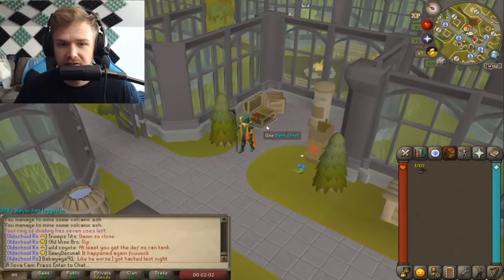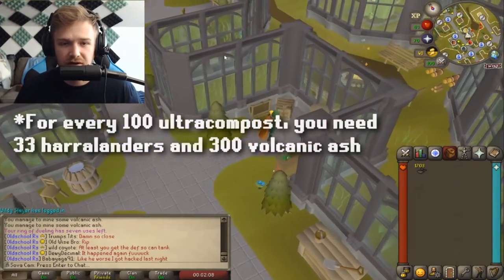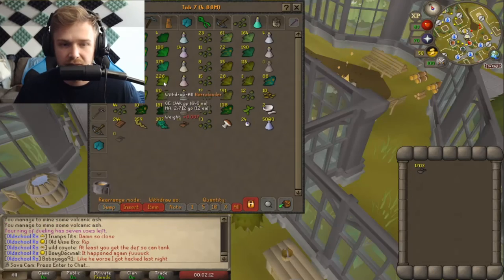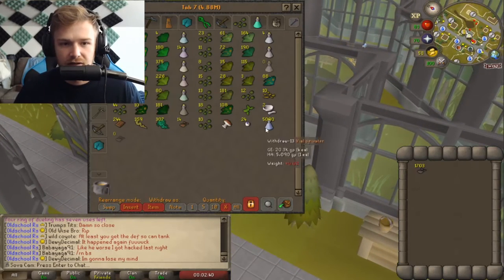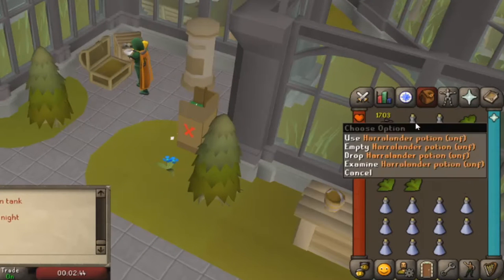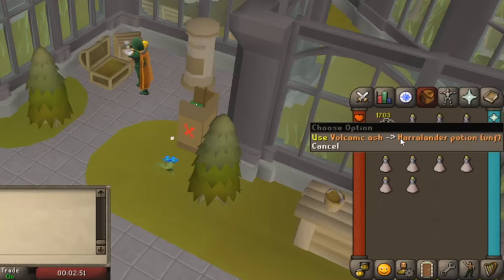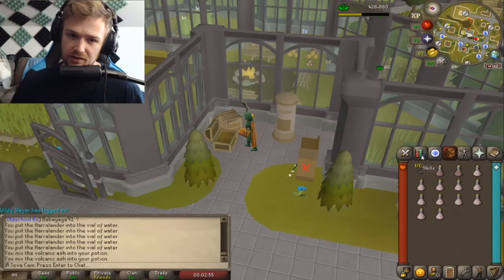Now that you have your volcanic ash, you're also going to need a bunch of Harlandars — hopefully you have a bunch just laying around, as you need to make Harlandar potions unfinished to mix with your volcanic ash. Basically what you're going to want to do is take out your Harlandars and your vials of water, mix the Harlandars into a Harlandar potion unfinished. You'll do that relatively quickly, and then after that you just mix your volcanic ash with your Harlandar potions.